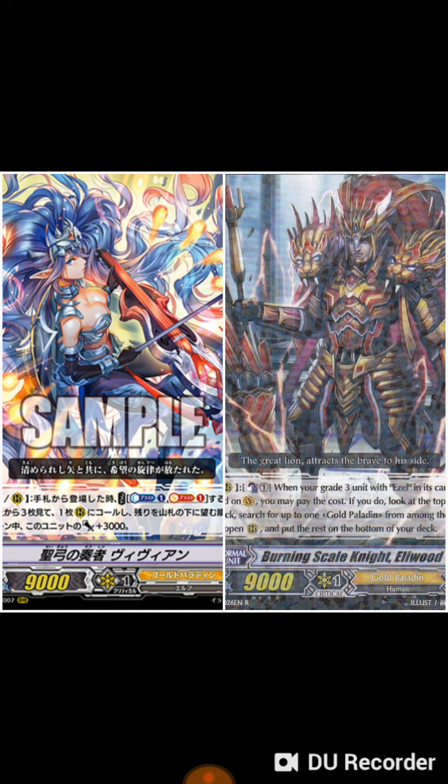But in my opinion I believe Vivian is better. When Vivian is placed on vanguard or rear guard from the hand, counter blast one and soul blast one — check the top three cards of your deck, choose one card from among them and place it on the rear guard circle, put the rest on the bottom of your deck. And Vivian gets 3000 power for the end of the turn.